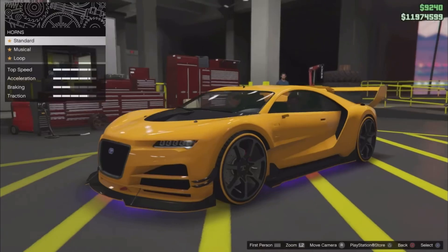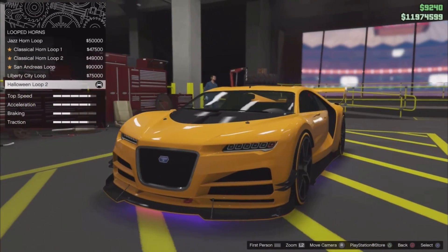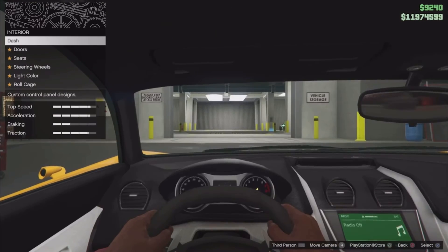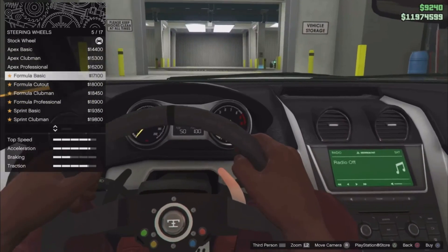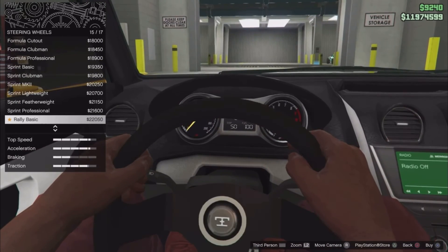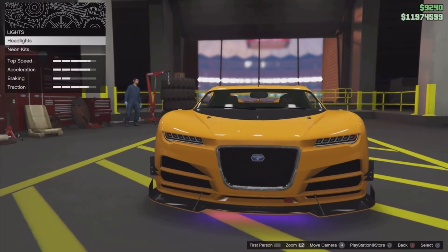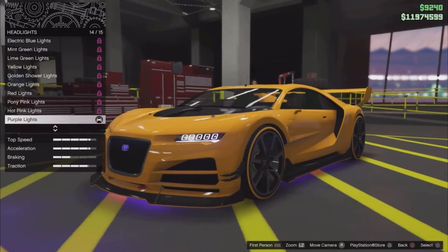You can also get the modded Halloween loop. If you bought it during the Halloween event, you can equip it on any of your vehicles. Make sure you buy that whenever the Halloween event comes back and you'll be able to get that modded rare item on any of your vehicles. Since I already have it, I just equipped it.